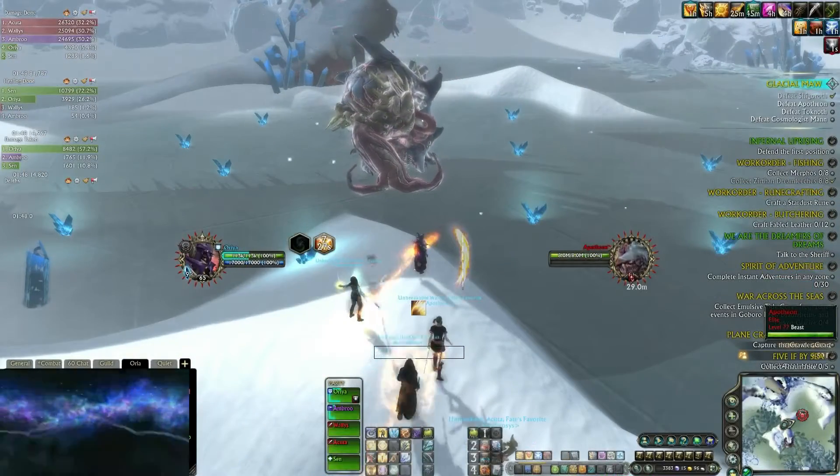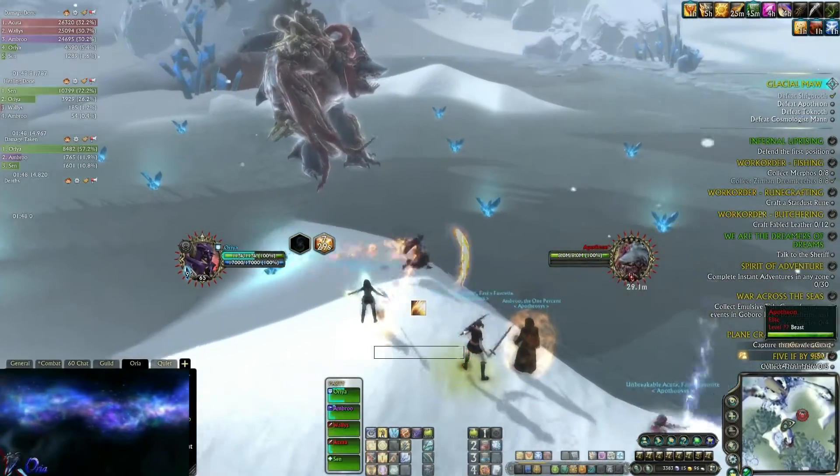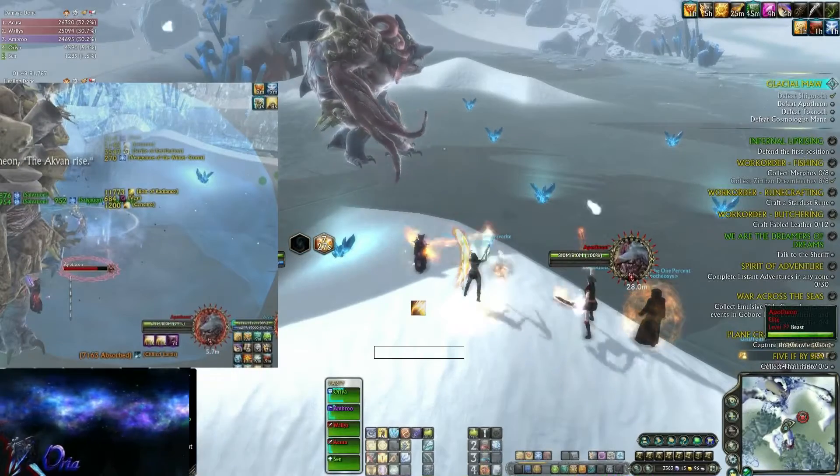Hey guys, this is a guide for the second boss in the Galatian War expert mode. The tank will need to keep kiting the boss at all times because he's spawning wheels around them, damaging people around.